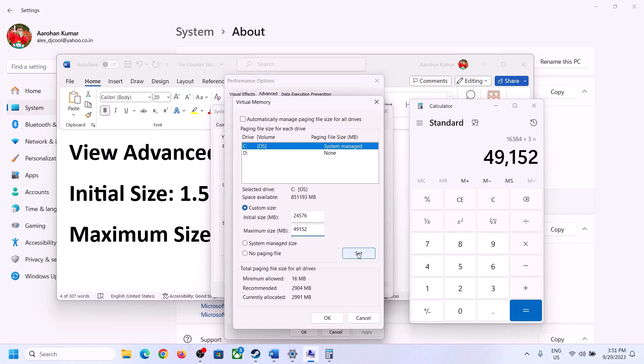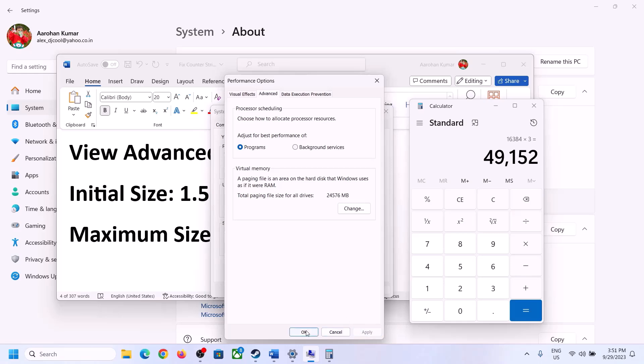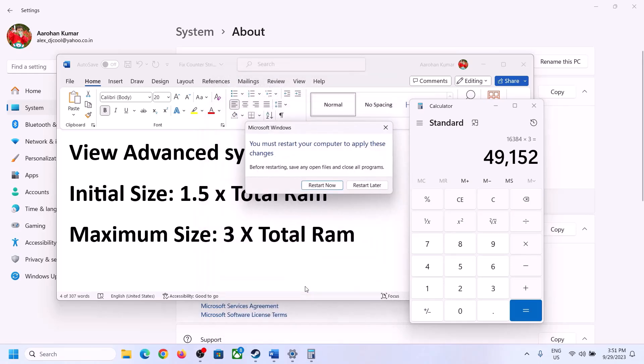Click Set, then click OK, Apply, OK. Make sure that you restart your computer after this.